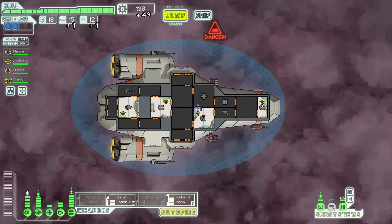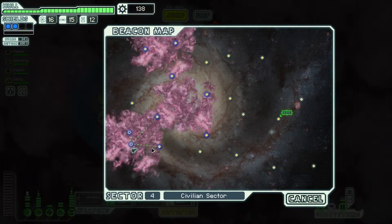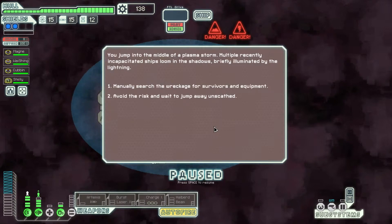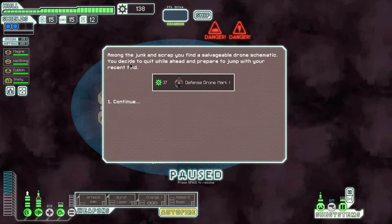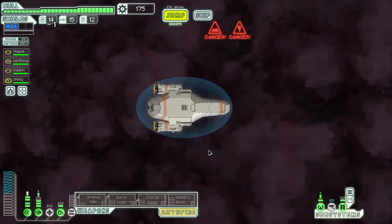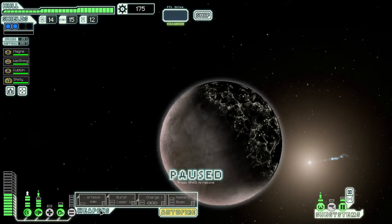That's quite a nice amount of scrap actually. Can we get out of this nebula? Next one we can. I really don't like nebulas. You jump into the middle of a plasma storm. Multiple recently incapacitated ships loom in the shadows, briefly illuminated by the lightning. Manually search the records for survivors and equipment. Among the junk and scrap you find a salvageable drone schematic. You decide to quit while you're ahead. That's fine — I can live with that. Let's get out of the nebula so I can actually see what's going on.